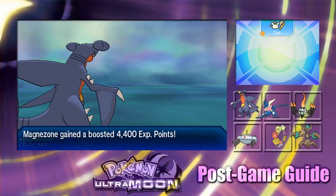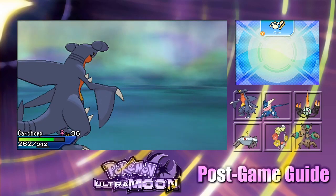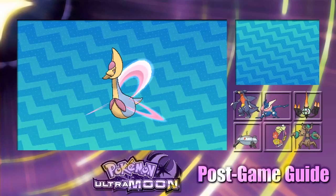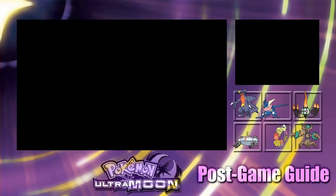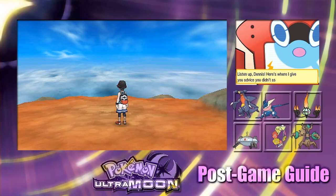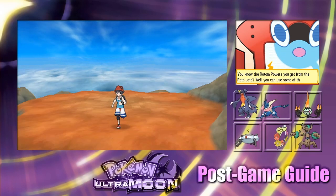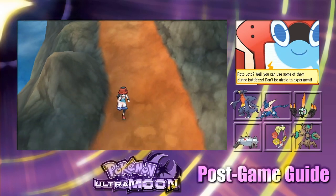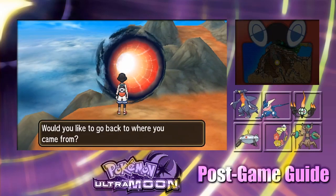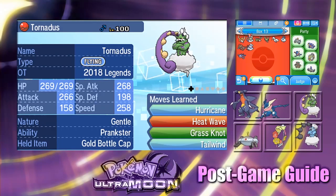That was Cresselia, guys. The next Pokémon we're going to look for will require having specific Pokémon in the party — that's Landorus and Rayquaza. I don't know which we'll find first. We're going to go after Landorus first, which means bringing Tornadus and Thundurus into the Ultra Wormhole into specifically a red wormhole.